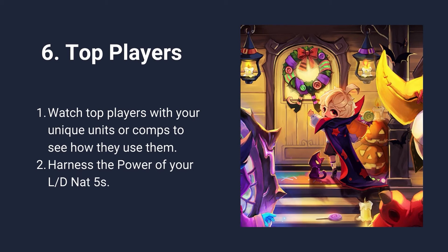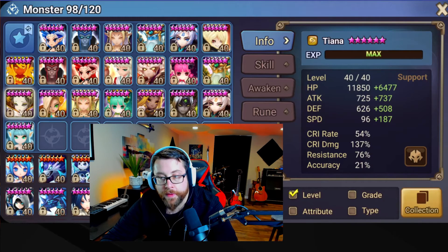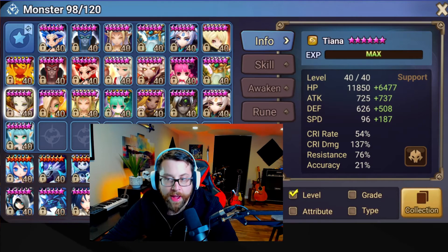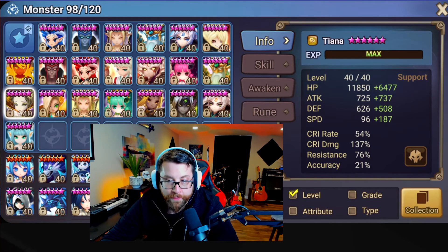Number six: watch top players who use your unique units or comps and see how they play them. Drew Bagel has mentioned this multiple times — it's extremely helpful because you can see how high G2 or G3 players climb successfully with your comp. This also goes for LD and nat fives. Harness the power of your LD and nat fives — if you have Neftis, Gianna, Volantis, or similar units, build a comp around them and watch top players who use them successfully.